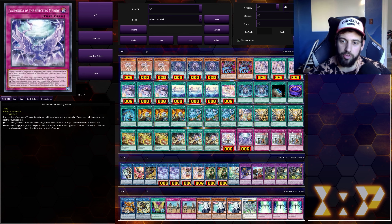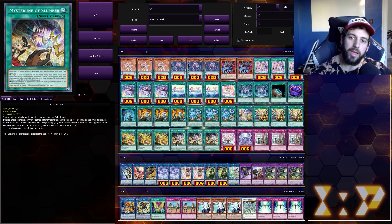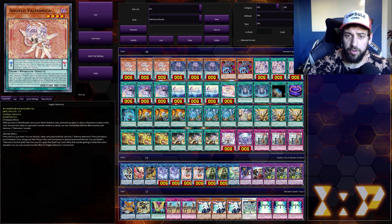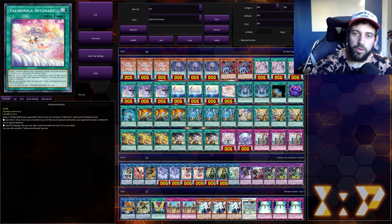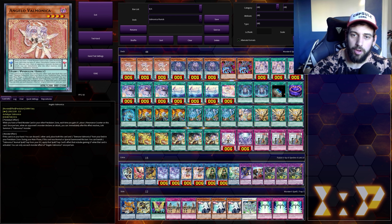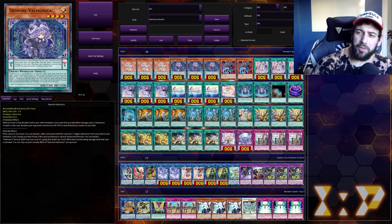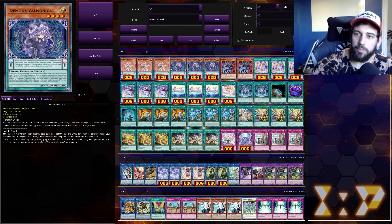So the deck is built to stall as much as possible, predominantly mill until you've got game, and control using the Valmonica counters that reduce attack points and allow you to link on your opponent's turn during their battle phase. I won't go super in-depth into what all the cards do — I posted a video a couple days ago with a Valmonica list built to actually work like Valmonicas are supposed to. That one's probably going to be more reliable if you just want to play this archetype, but that's not what I'm here for today.